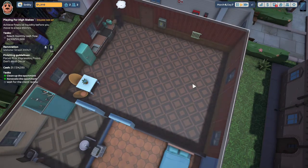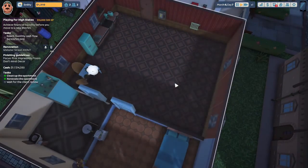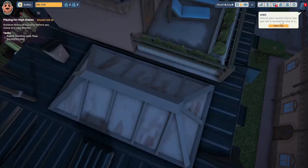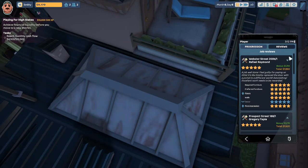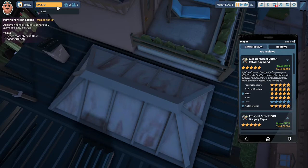I'm going to deliver the job. The individual is looking at the bar stool — he loves it. He loves the cake counter, he loves the table. He's going into the bathroom and looking at the overall design, and he thinks he loves the apartment. Our review: Raphael Raymond, Webster Street 200B — 'A job well done. I feel guilty for paying so little. It's like Smitty replaced the door with a portal to a different world. Astonishing. Excellent work needs to be rewarded.' Required furnishings: five stars. Preferred furnishings: five stars. Floors: five stars. Walls: five stars. Decor: this category was ignored but we got five stars. First impression: five stars. Five stars overall. Our bonus for this job was $1,310 and total payout was $7,860. So we are now up to $9,170 from around $280 something.